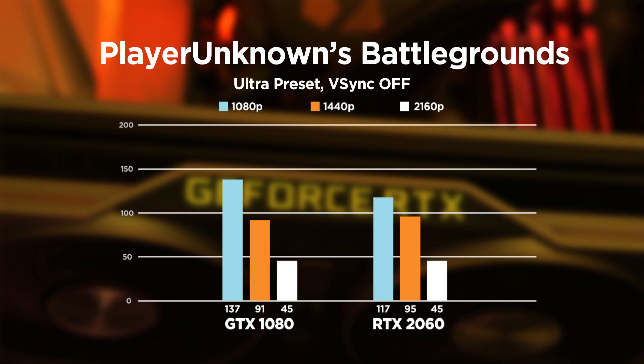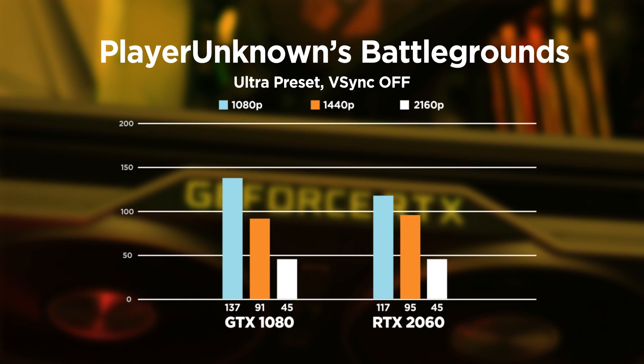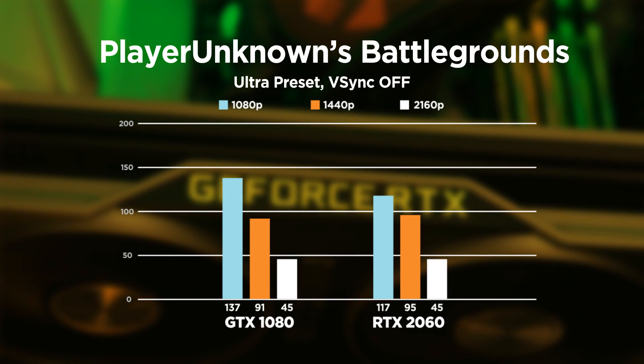Taking a look at a game where it's ideal to play with a high refresh rate monitor, let's check out PUBG. We're at 117 FPS at 1080p, which is great since you just need to bump the settings down a little bit to reach 144. And at 1440p and 4K, it actually matches the GTX 1080 at 4K and even scores higher at 1440p. So maybe with a good overclock, in normal rasterized non-ray-tracing games, the RTX 2060 could match or even outperform a stock GTX 1080.